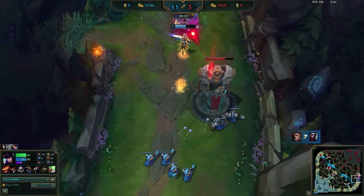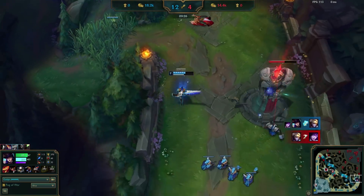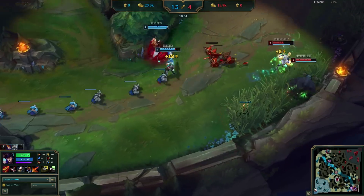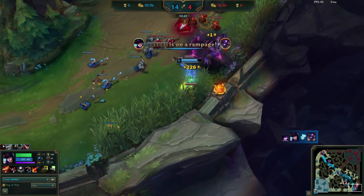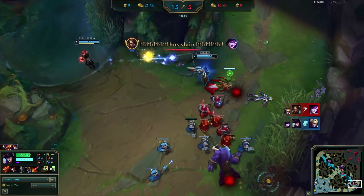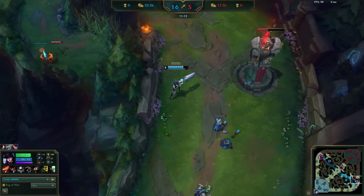Afterwards they aggressively push forward to trade one-for-one against Ezreal behind the tier-one turret, causing him to lose even more XP against Deft's Caitlyn. Then a minute and a half later they come back to force another fight, which they're easily able to win with Nidalee being taken out as well due to help from Lee Sin. Deft drops the turret for solo gold.